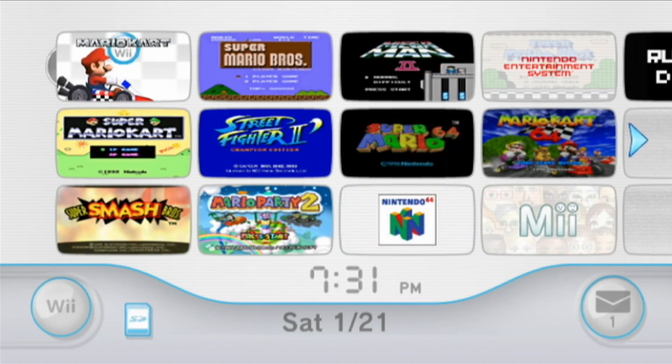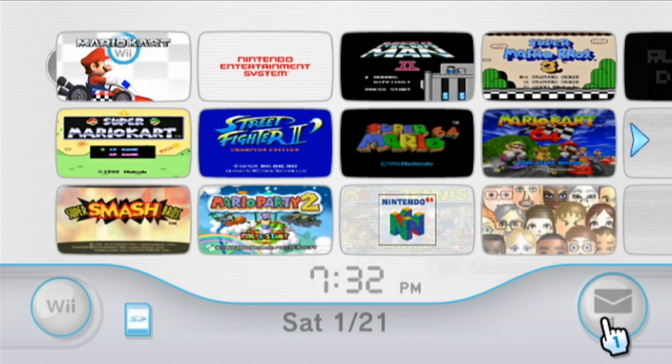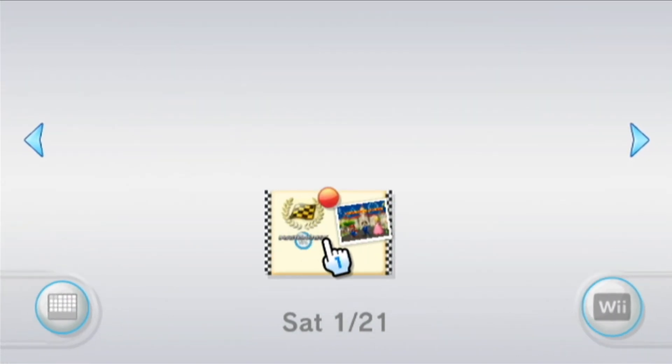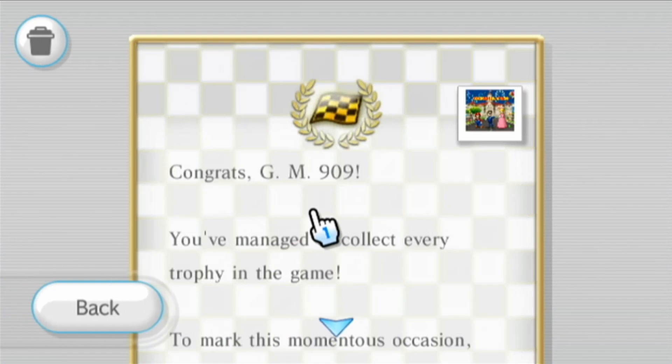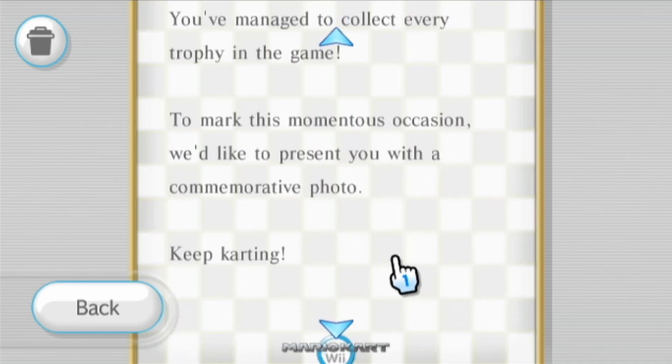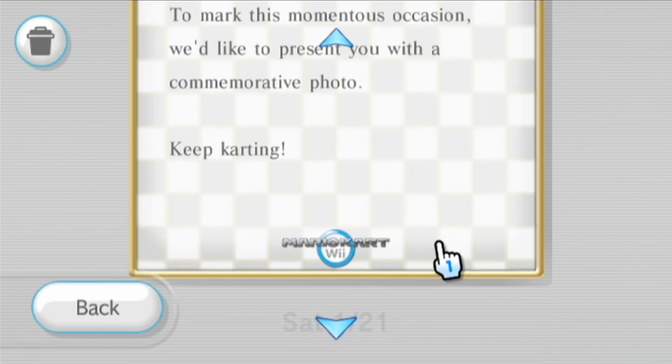If you're on the Wii menu, you may notice that on the bottom right corner on the Wii message board, we get a message right from Mario Kart Wii. It says: 'Congrats GM909, you've managed to collect every trophy in the game. To mark this momentous occasion, we'd like to present you with a commemorative photo. Keep karting.'